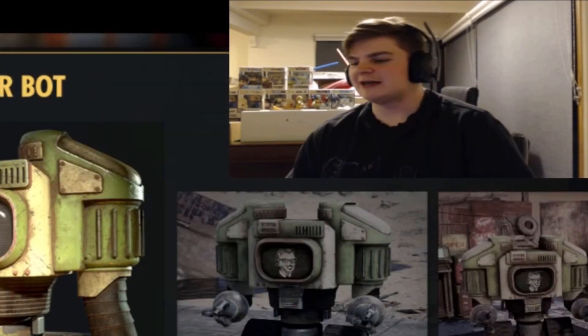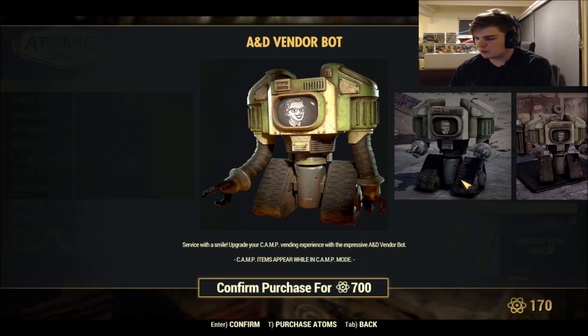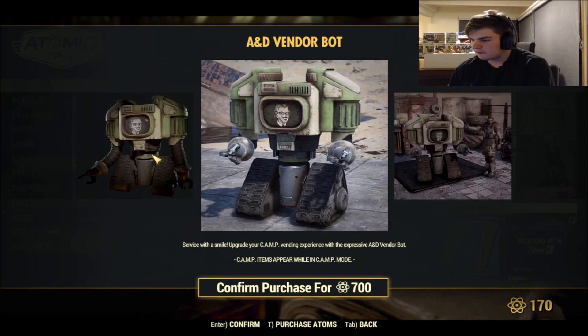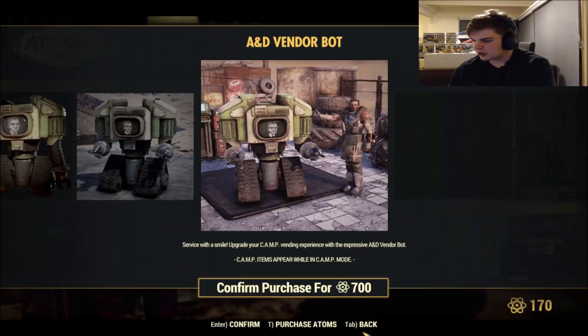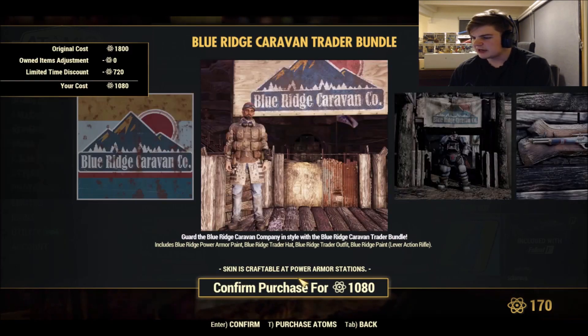We've got an AMD Vendor Bot — 'Service with a smile, upgrade your camp vending experience' — for 700 atoms. This is a vending bot that you can just go up to and speak to, which is kind of cool.